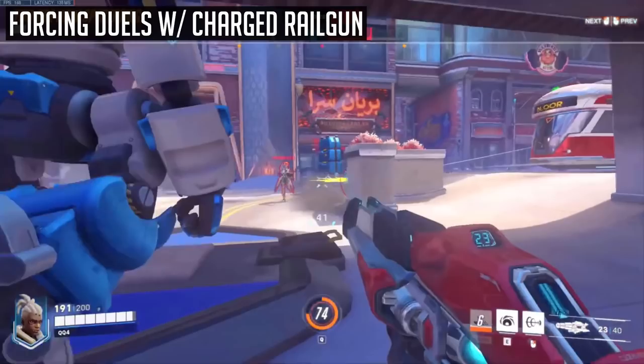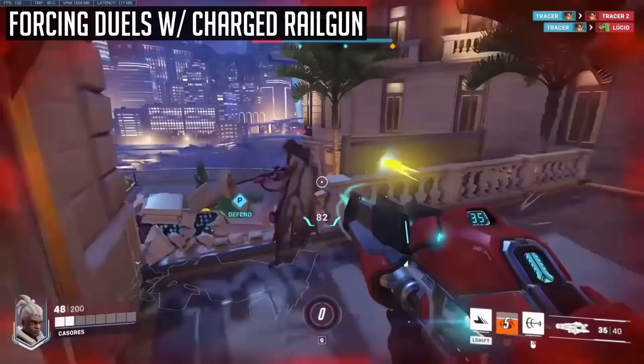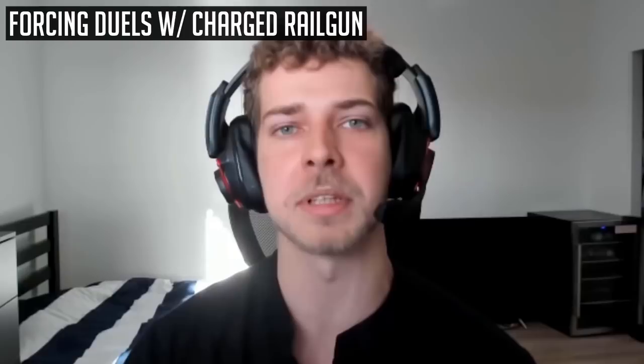Hiskasor is giving similar advice with visual examples: make sure you try to charge the railgun by hitting tanks, and if you charge it up all the way and go into the enemy backline, you can try to one-shot a squishy DPS or a healer. So make sure you're sitting back, shooting a tank, and then with Sojourn's good mobility, get in there and try to fight the one shot. Once you get the hang of it, it can be extremely strong.